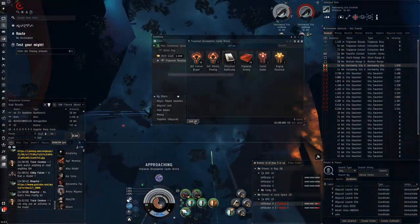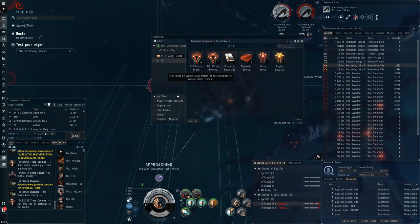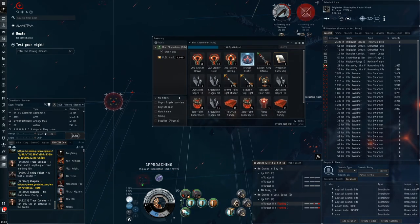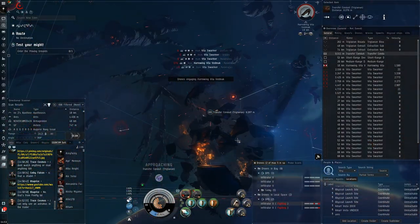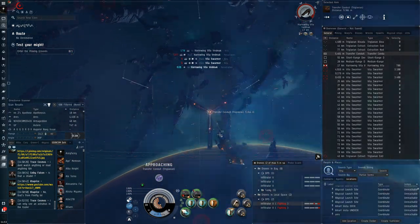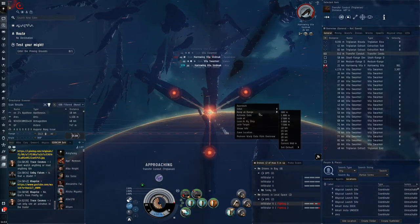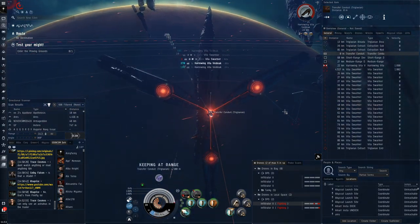10 mil. It's really annoying when you try to loot and then it just doesn't work. It happens so often because we're going so fast — the game doesn't have enough time to update when I click loot all, then it's already too far away. Keep in range of the gate, always be in range.